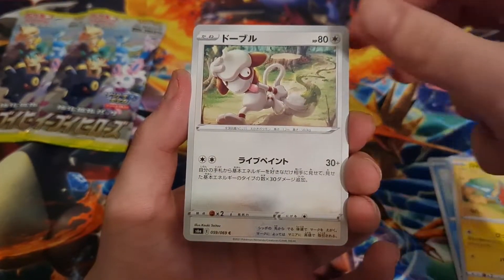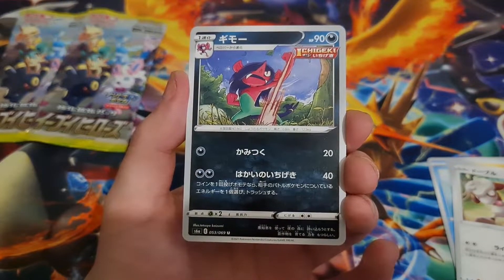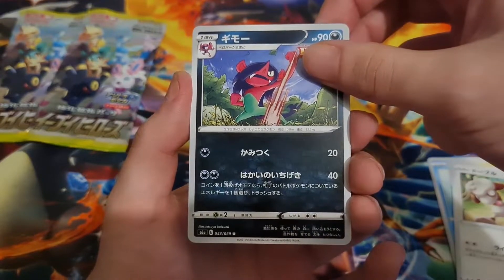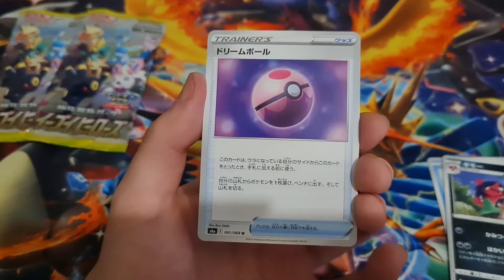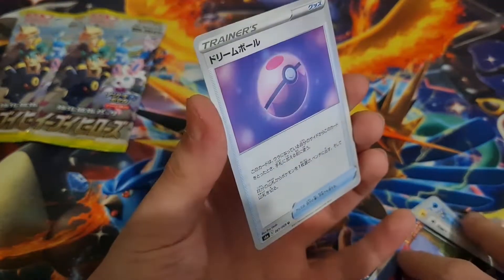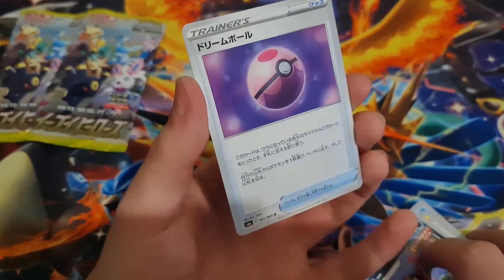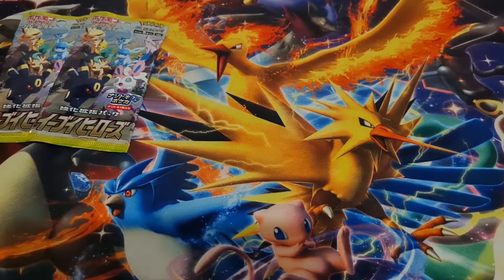Rotom. It's Meagle. Impidimp goes into Morgrem — there you go. That's a Grimmsnarl, but it's not. And then we have, not a dream ball. Do you know what ball that one is? That's not a dust ball. I don't know what ball that is. I cannot remember. But that's the first pack.